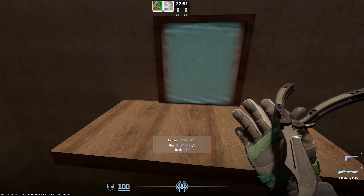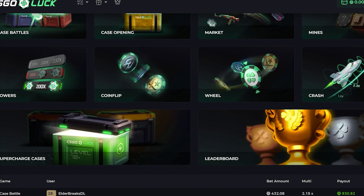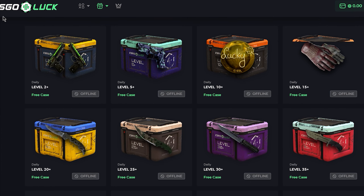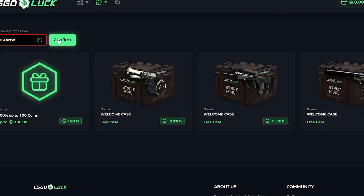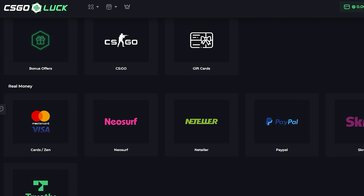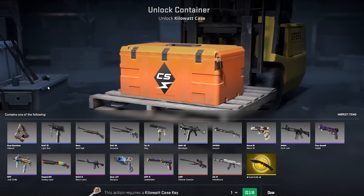CSGO Luck is the fastest growing case opening site with an extensive selection of cases and a plethora of game modes like crash, towers, roulette, mines, coin flip, and case battle. If you don't want to bet your own money, there are daily free cases on the site. Use my code to get three free cases and a 100% deposit bonus for up to 100 coins. The site has various deposit and withdrawal options including skins and crypto — click the link in the description to check it out.